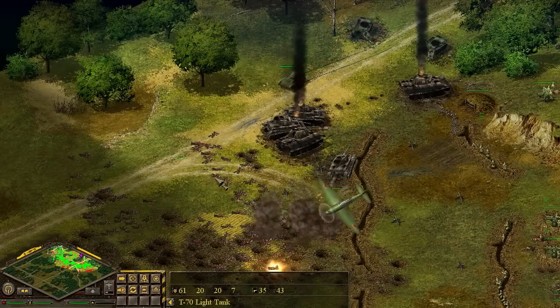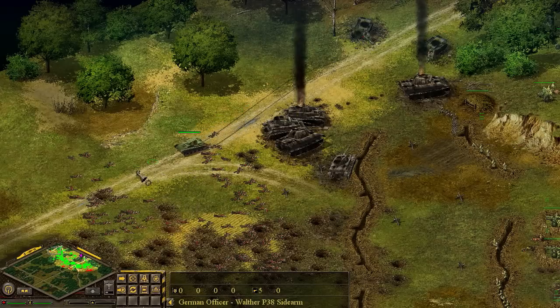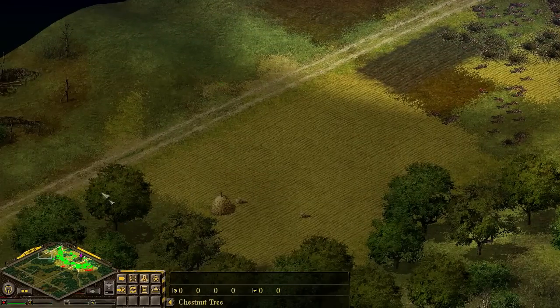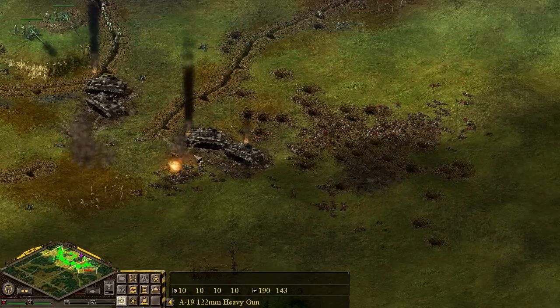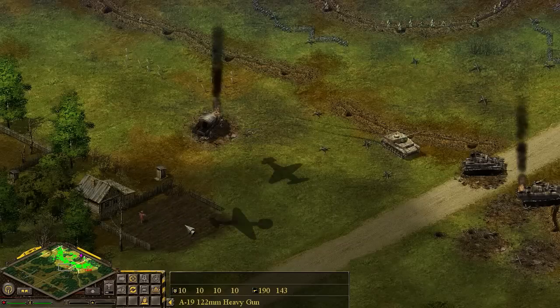Let's go up and clean up this infantry a little bit. Kill off the officers, make sure no survivors. We could actually bring this T-70 ahead for a scout. Time to turn our artillery guns now and turn them back to this side. Panther tanks are a big deal - they're definitely mean killers.